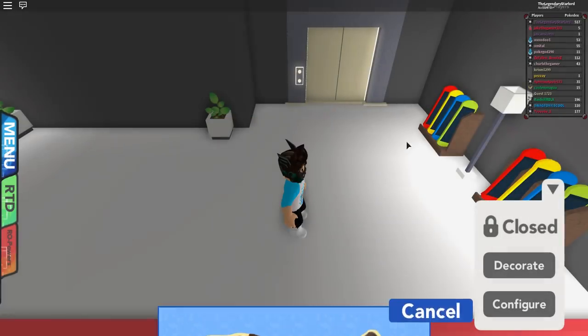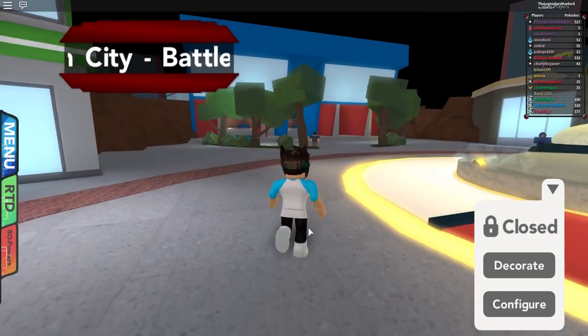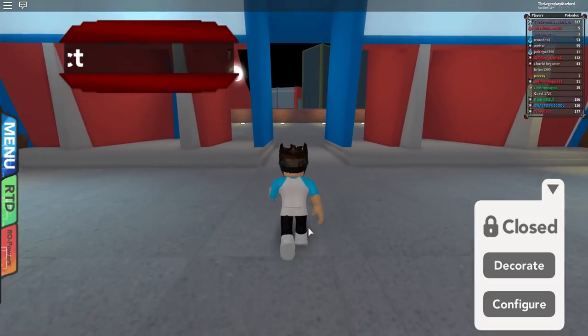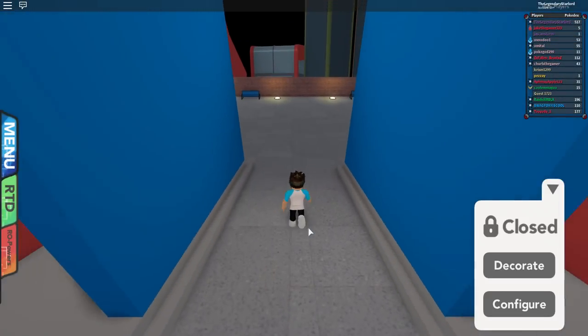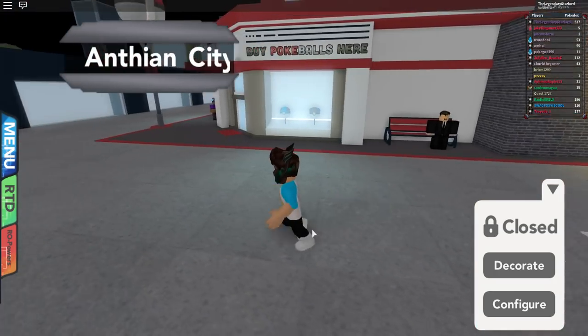I found that the best location to probably go is back to Antheon City, so we're going to fly to Antheon City just like so. It's kind of crazy because it just picks you up in your house. Now once we're in Antheon City, you will see that we can actually still decorate and configure our apartment from here. This actually works for a lot of glitches.